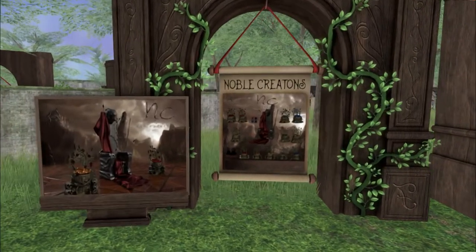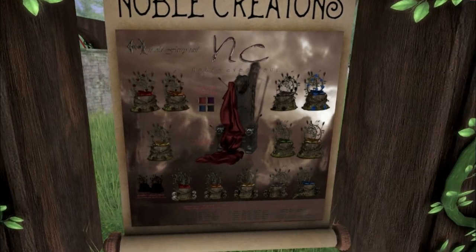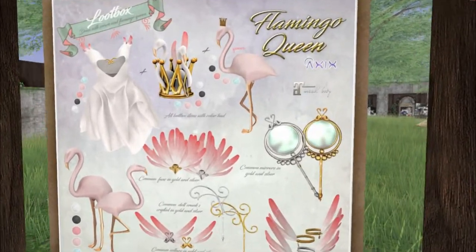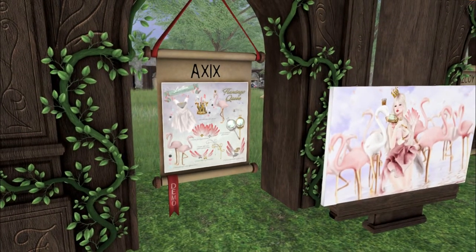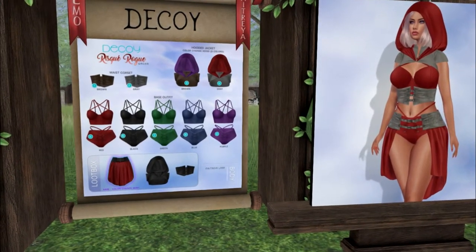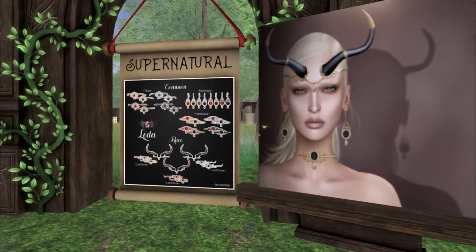We have Noble Creations. Look how badass that is — I love that chair. Really cool. And we have Axis — look at the flamingos. How pretty is that? This would go really well with the Red Queen of Hearts look since she used to play croquet with flamingo heads. Or maybe they were dodos. Decoy — this is stunning. Look at that hood. That is beautiful. And then we have Supernatural with antlers and some jewellery. Also amazing.